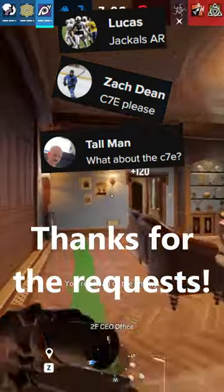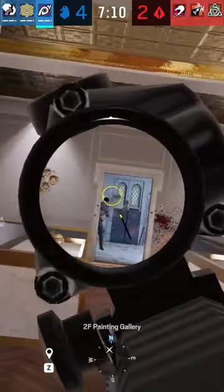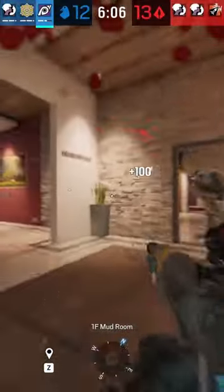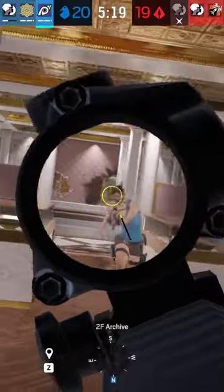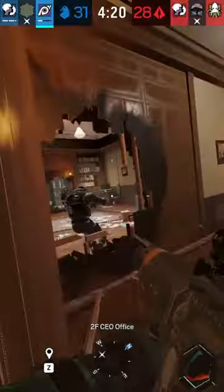The C70 is an assault rifle available as a primary weapon exclusively on Jackal on attack. It's got a decent damage stat of 42 paired with a good fire rate of 800 rounds per minute. It's got a good mag size of 30 plus 1 bullets and relatively low recoil.